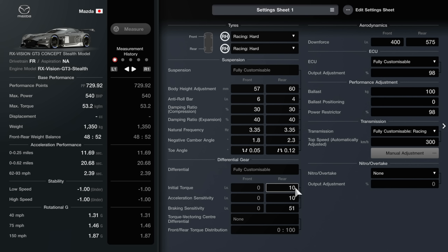In terms of things you need to buy for this car it's pretty simple — you need to buy the ballast from the tuning shop and also the power restrictor so you can change the power of the car. I've managed to get it to 540 by making some simple changes: the power restrictor is set to 98 and the output adjustment to 98. I did some testing and that seemed to be a reasonably good way of doing it.